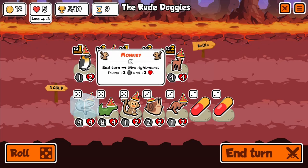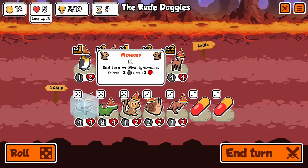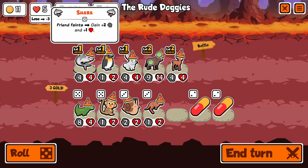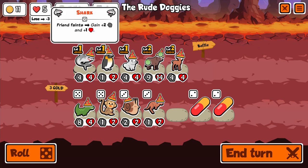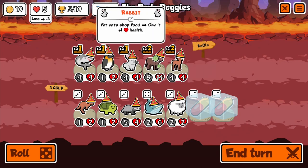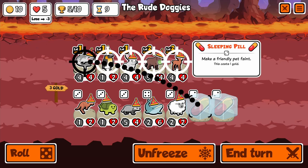Now this is where we get to an interesting situation. The rightmost friend gets plus-three plus-three — that is a sick gain, it really is. I see the potential here. Hear me out on this — I think we can do this monetarily. I'm going to pill the rabbit, give the benefit to the shark, then we are going to pill the turtle into the shark.